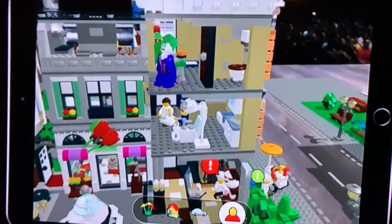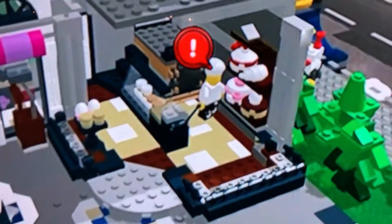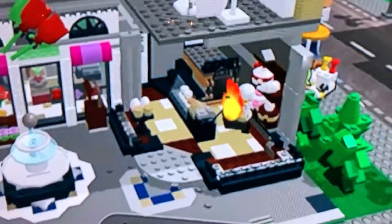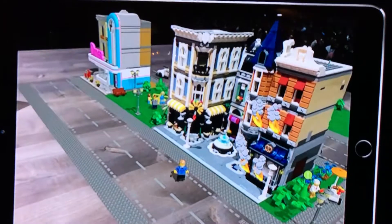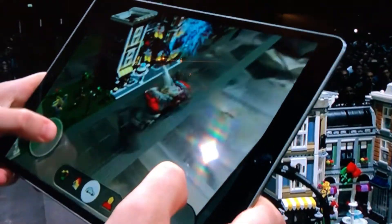There's another play trigger in the bakery — let's see what happens when I click on this. Oh, that doesn't look too good! Anders, I've got a situation, I'm going to need your help over here. Okay, I've got a fire truck — perfect, you put out those flames!